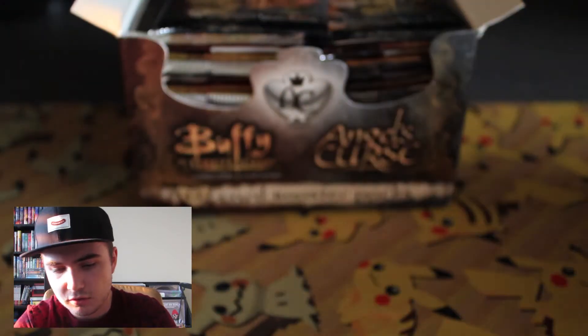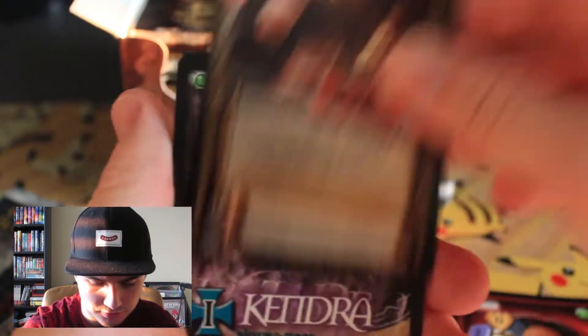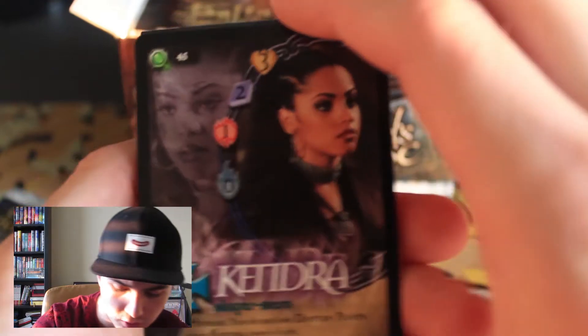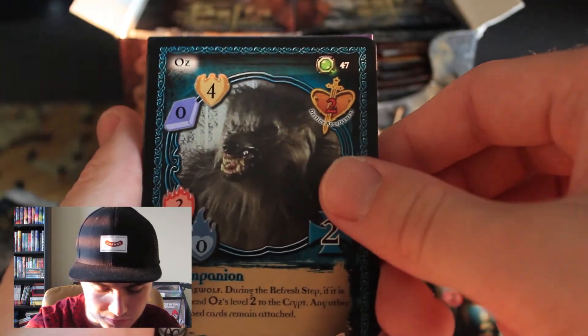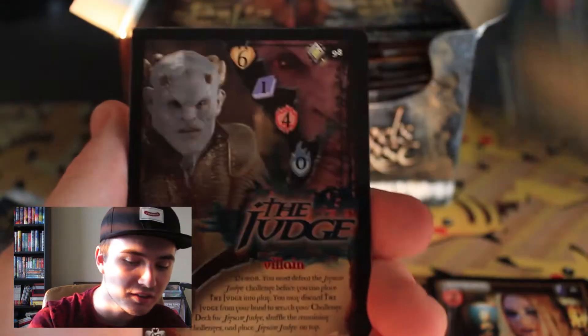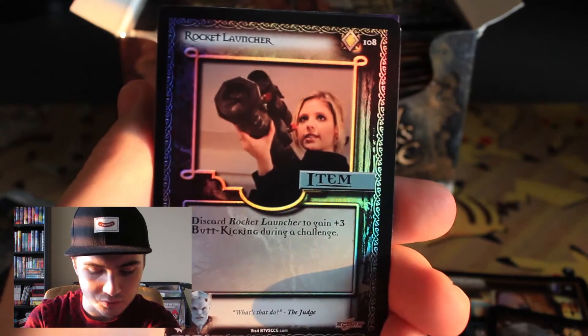We know what cards we're looking for, and if it's shiny that'll be exciting. Willy — I think that's the bartender. A Lover's Gift. I got a Kendra card — Slayer Hero. There are all these little numbers and whatchamacallits. Oz, in the terrible werewolf form. I'm sorry. The Judge — that's cool. And we got our first foil of the box: Rocket Launcher, and it actually looks pretty cool.